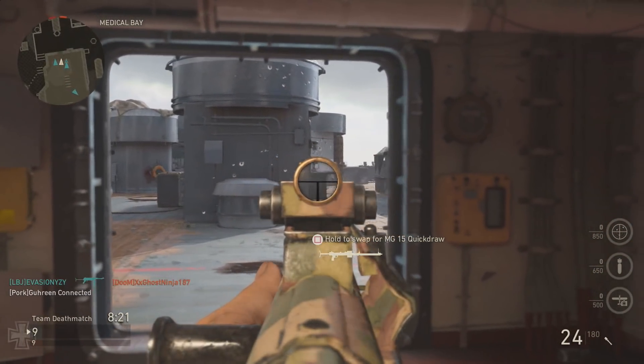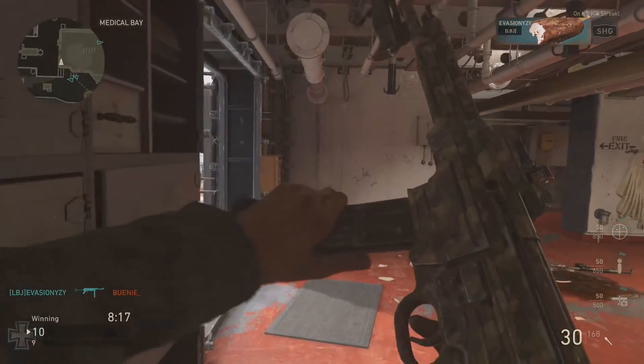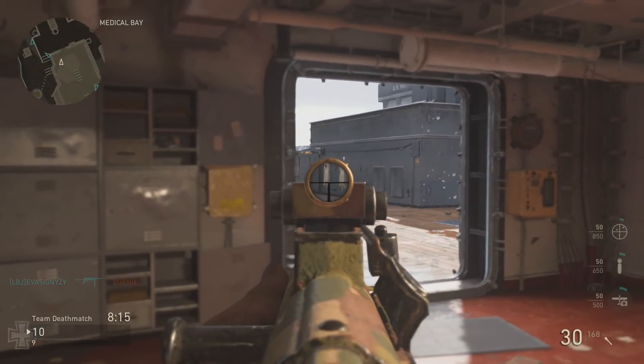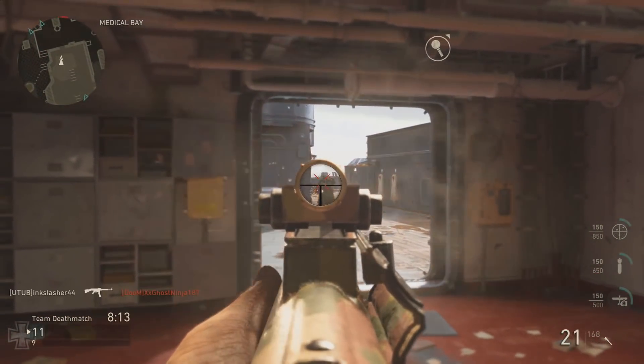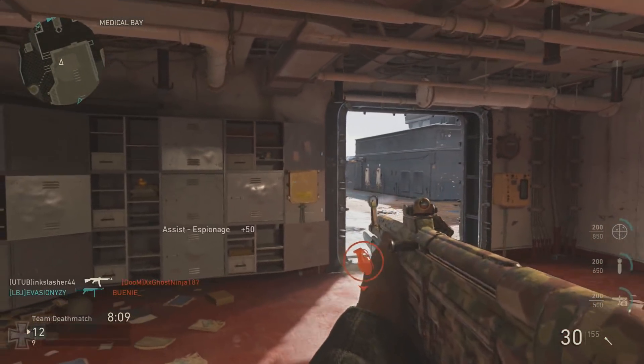What is up bros and brouettes, I am Ink Slasher and today we're going to be talking about customization within Call of Duty World War 2. We're going to start out by looking at both paint jobs and emblems and then after that we're going to get into character customization and weapon customization as well.